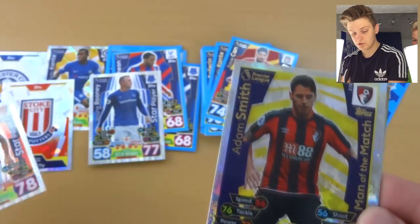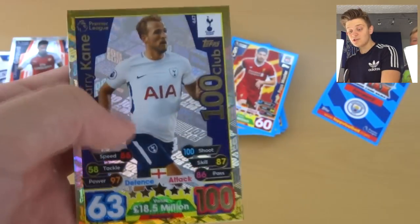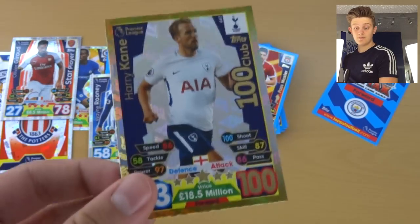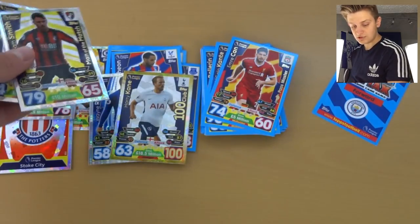I think we might have a special card at the back here, by the way. Adam Smith, man of the match. Craig Dawson, man of the match. And Harry Kane, 100 Club! So I think it is guaranteed you get a 100 Club in every mini tin — I've opened two mini tins now. Who did you get in the last one? Gary Cahill. This is a swap unfortunately, though — Harry Kane 100 Club. But yeah, there's the two man of the matches.